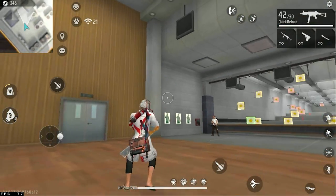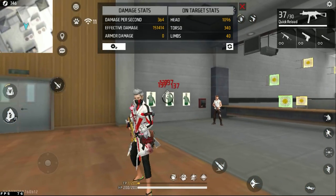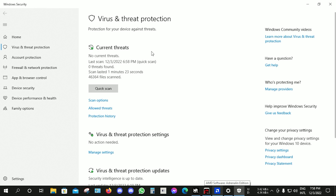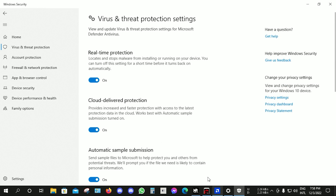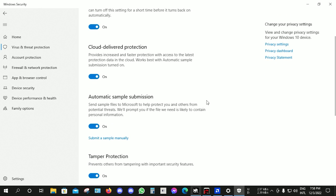No problem. When we are opening the settings for Windows Security, we are opening Windows Defender. If we have Windows Defender on, we can see the issue. If we have real-time protection on, we can see that it is open. If we have Windows Defender on, we can see which panel is open.